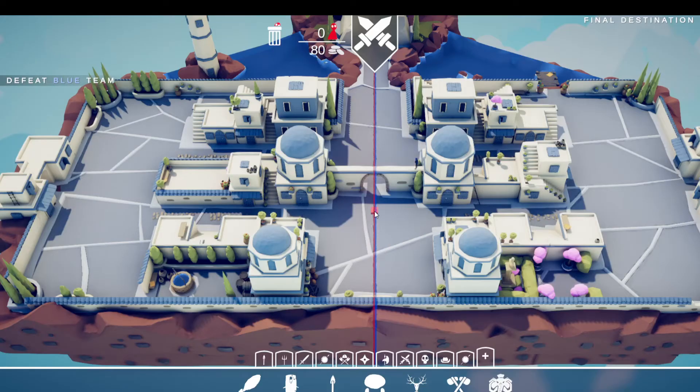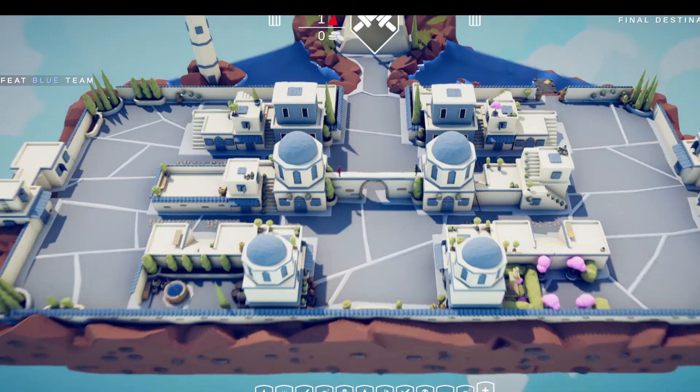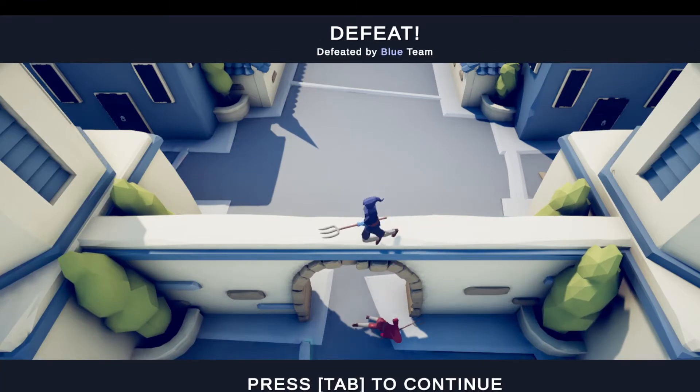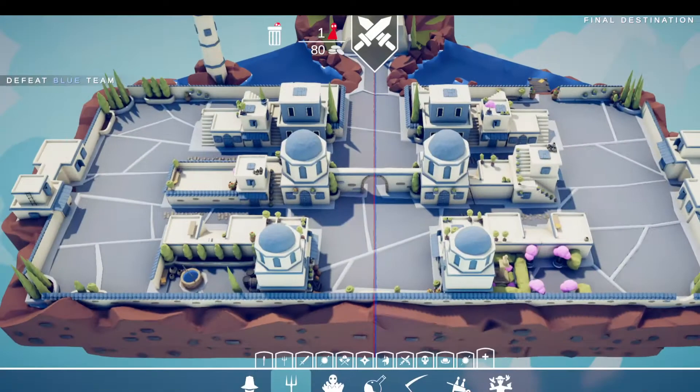Our next level is Final Destination Farmer. So that means I have to put the farmer right here. Let's see how this one goes. Come on — no, no, no! All right, well that didn't work. Let's try that again, shall we? This time don't fall off. Come on — no, don't!